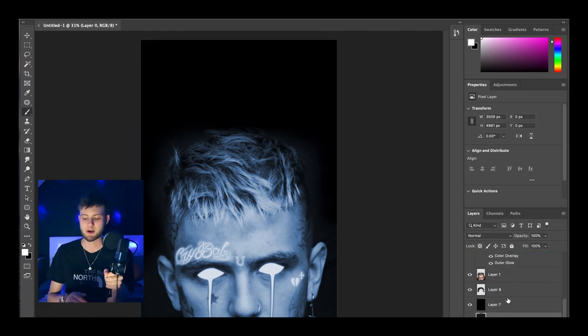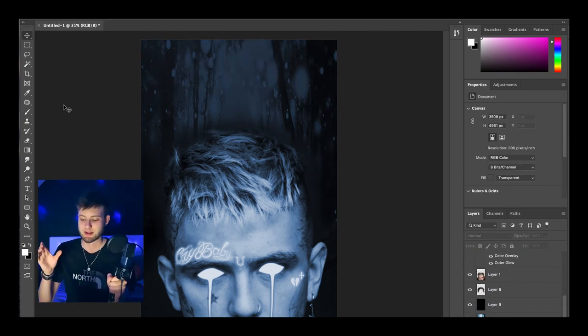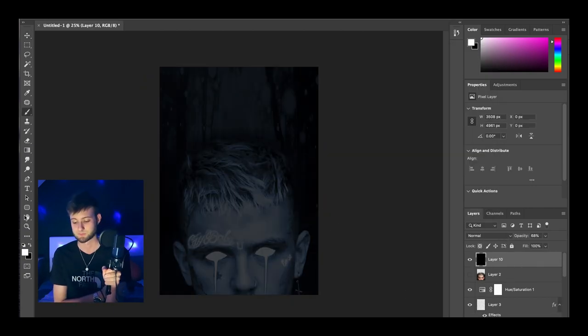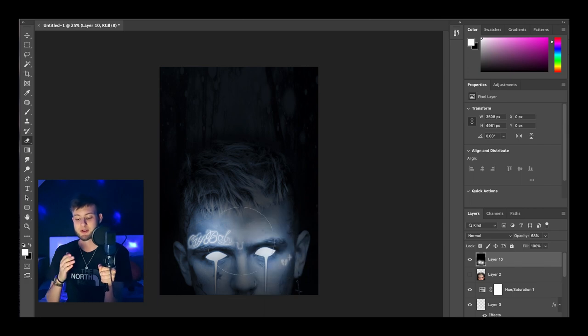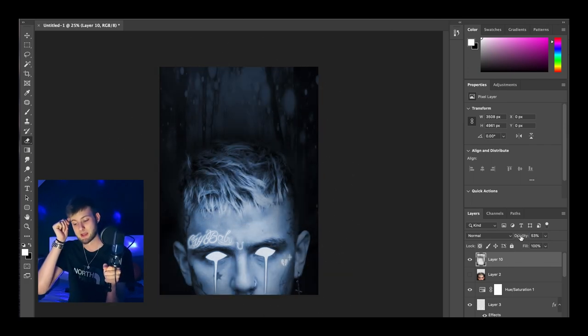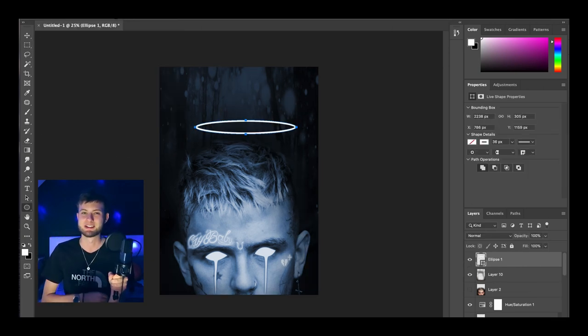I wasn't too happy with how bright the background was, so I put a whole black layer over it and changed the opacity down a bit just to darken the whole image. For making the tattoos glow I kind of gave up on the effect I was going for — I tried doing black over it and erasing where the tattoos were but I didn't really like it.